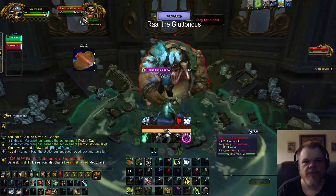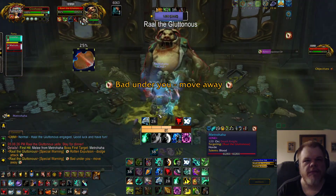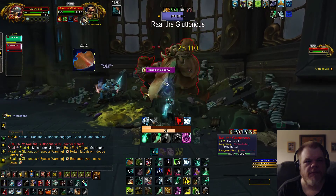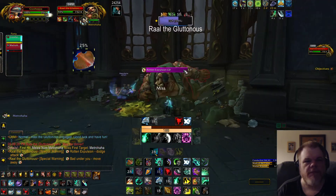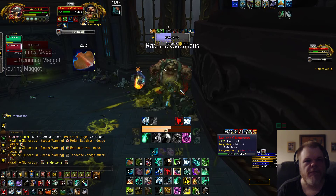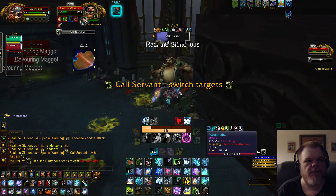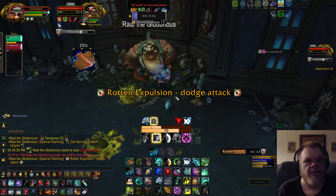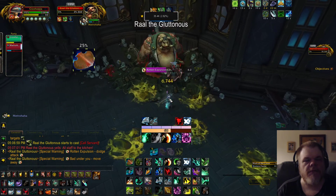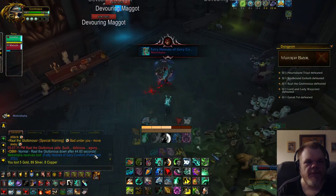The puddles on the ground are another mechanic — Ring of Peace placed correctly can prevent adds from reaching them. The slow from puddles is serious when there are many out. On mythic and higher, he summons adds every time he uses that ability. The tenderized mechanic means if you decay you'll explode for dramatic damage. If the adds reach him during another ability cast, he won't eat them immediately, giving you a little extra time.